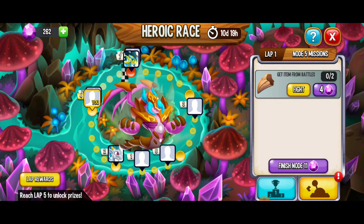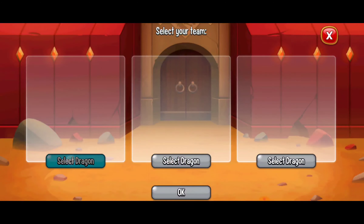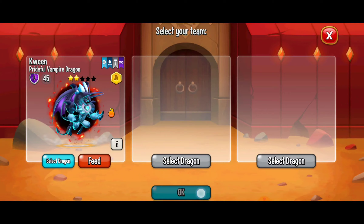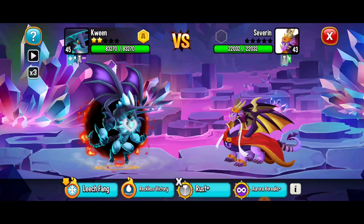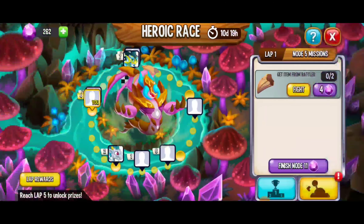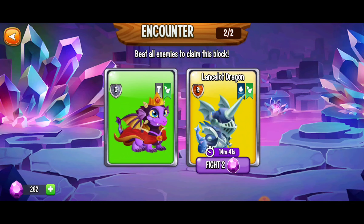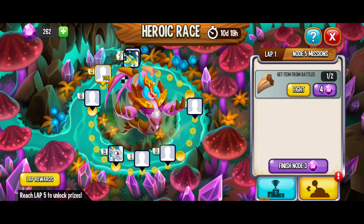We're now on lap 1 node 5 and we've got to get items from battles, so we're going to go battle the queen dragon. This is a perfect opportunity to rank up your dragons — for example, I'm trying to get my Prideful Vampire to an A-plus and this is the perfect spot for a little bit of training. We're going to have to wait 15 minutes for our next battle, but once that's ready we'll move on to lap 2 and get those 20 gems. I'll be back in 15 minutes!